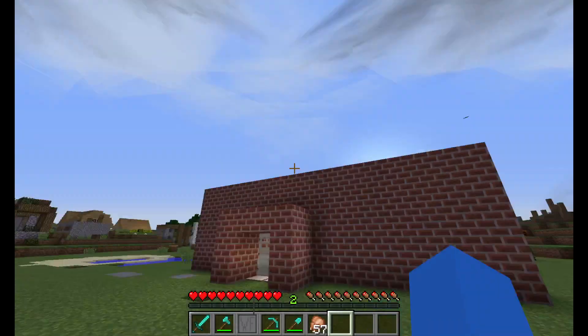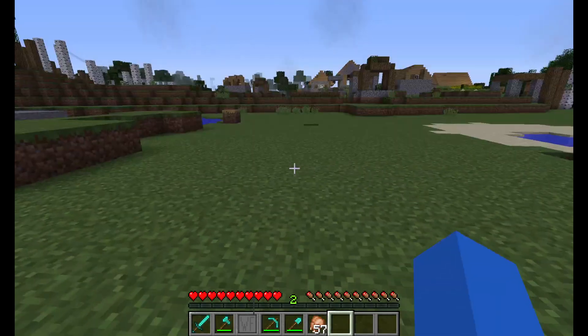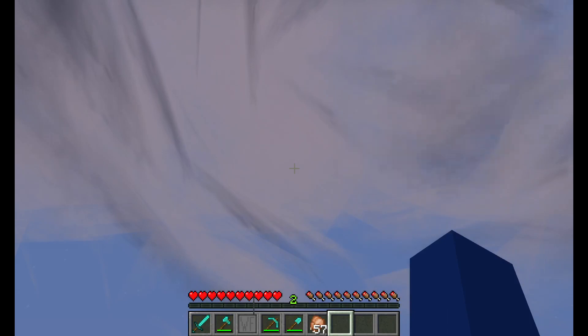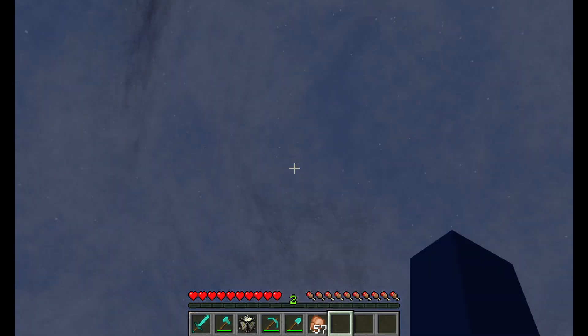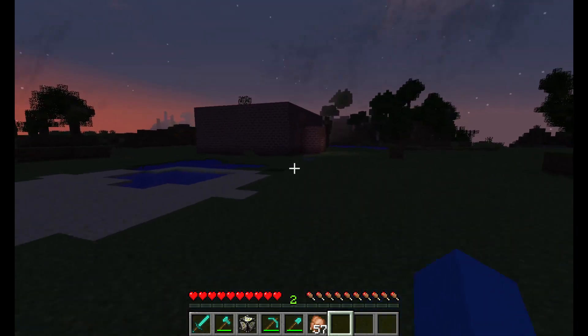Hold on, the clouds look so much better with the resource pack if you didn't realize. I'm going to try to get up high so you guys can see it. Yeah, if you guys look — that's how the clouds look with the resource pack, and this is how the clouds look without it. Yeah, this looks crappy. Alright, I gotta go to bed.